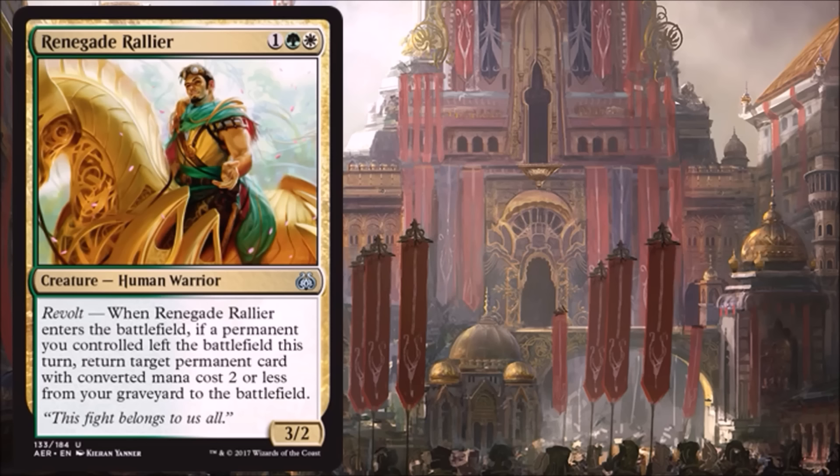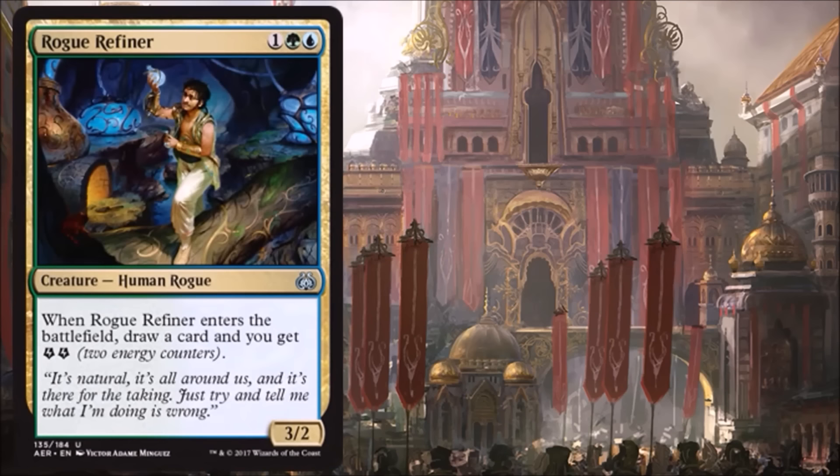Our last Selesnya card of the day is Renegade Rallier, a 3/2 gold card. We're seeing a lot of these 3/2 gold cards with good abilities in this set. I love the fact that if I can hit revolt, not only am I getting a 3/2 for three, but I'm returning a permanent from my graveyard to the battlefield that costs two or less. That could be a land, an artifact, a creature — very versatile. Yes, two toughness is a little fragile, but combined with that ability you're getting a lot for three mana. I think this is Standard viable as well as a very good Limited card.